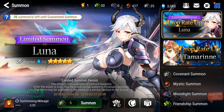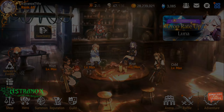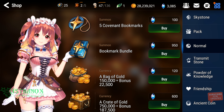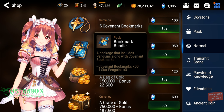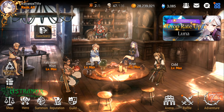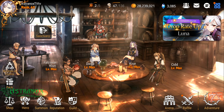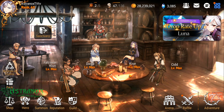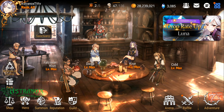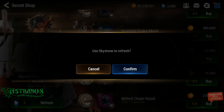I got 25 covenant bookmarks by getting triple S memory imprint on some three-stars after feeding duplicates. It's 950 sky stones to get 50 covenant bookmarks. I wrote down my stats: 3085 sky stones, 28 million 239 thousand and 21 gold, and I have 21 covenant bookmarks right now. Let's just refresh non-stop — first time I do this, never done it before.